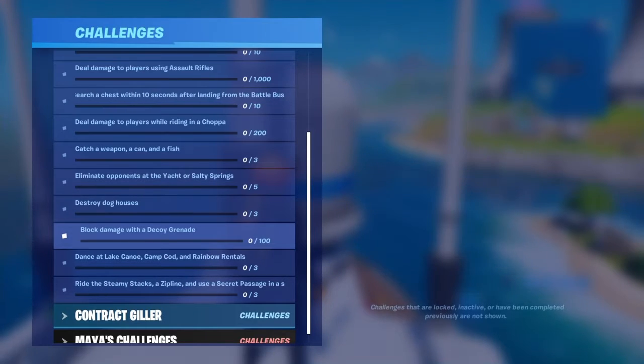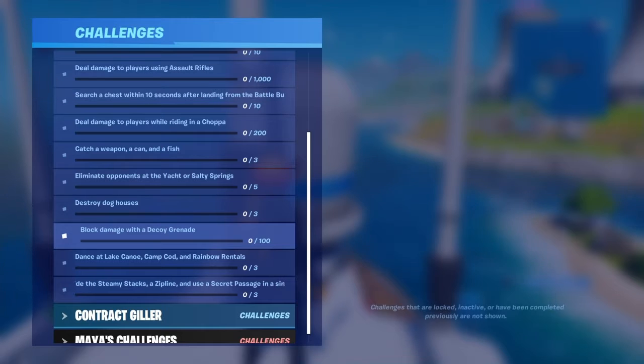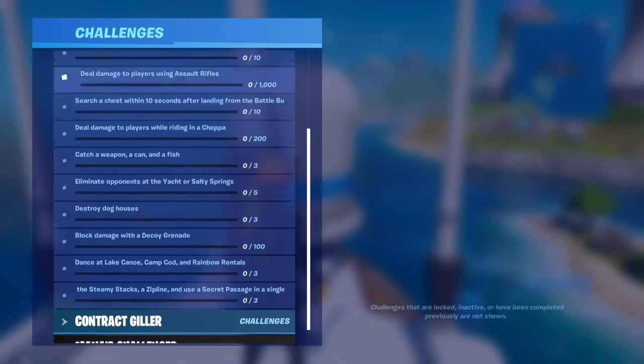I forgot about these three challenges as well: block damage with a decoy grenade; dance at Lake Canoe, Camp Cod, and Rainbow Rentals; and ride the Steamy Stacks — which is the air thing that boosts you up — a zipline, and use a secret passage in a single match. So those are all the Meowsles missions.